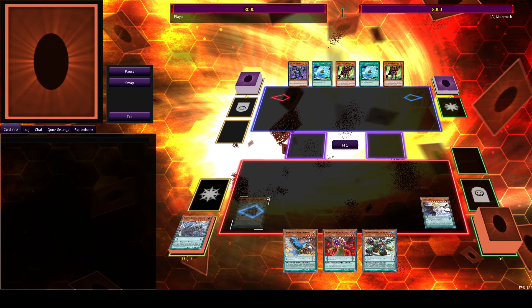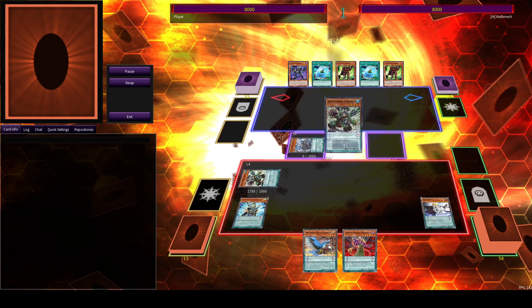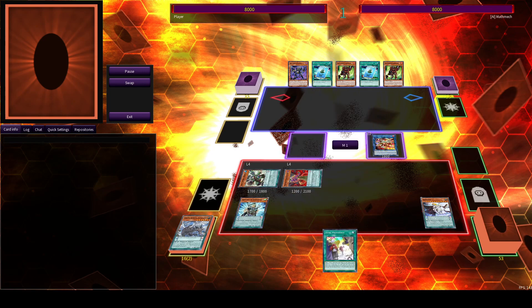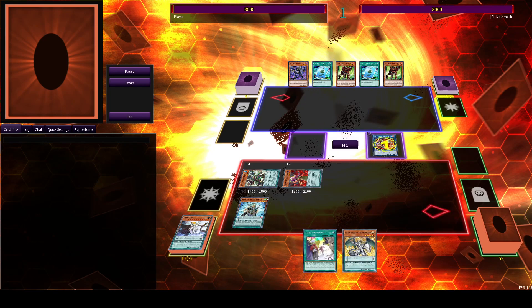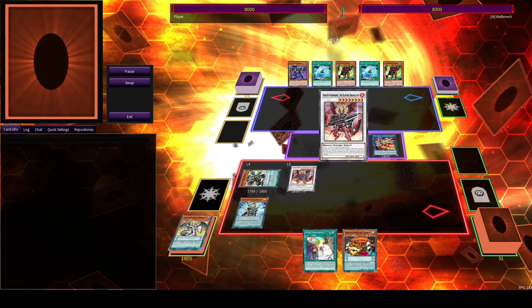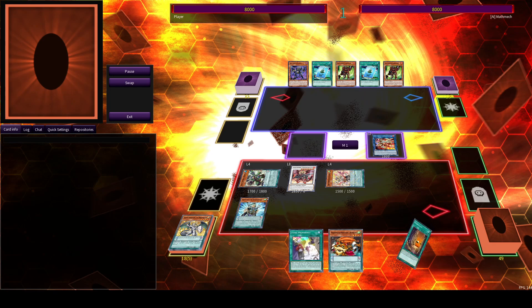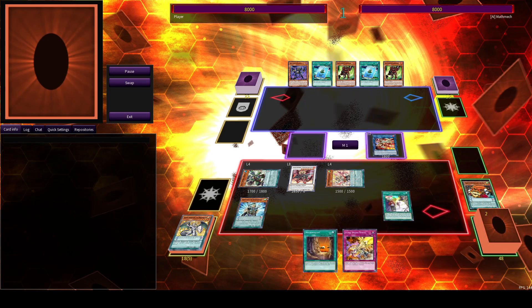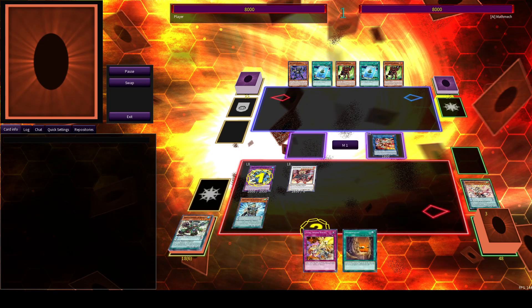Now this starts off like a normal Zephra combo, except that we get to special summon the new Draco Slayer card. We'll be grabbing the Lustre Pendulum to get computer access, and this will let us summon out the Majesty from deck. Search for Necro Valley — you could also add Sky Iris here, probably do something with that as well. But this is like my day one testing.